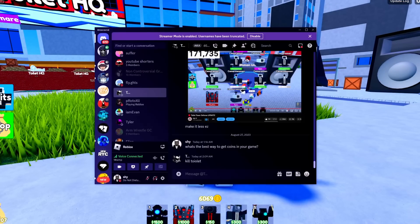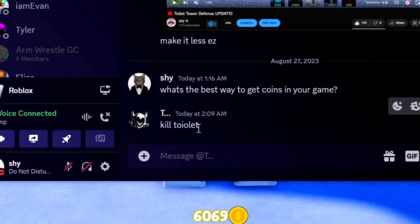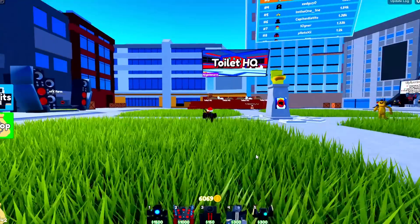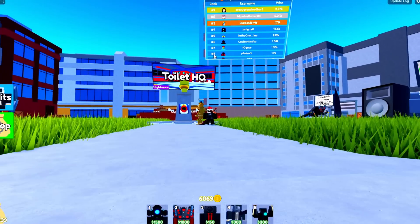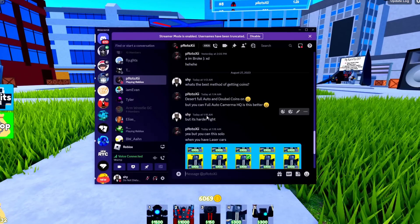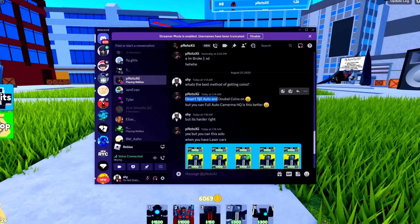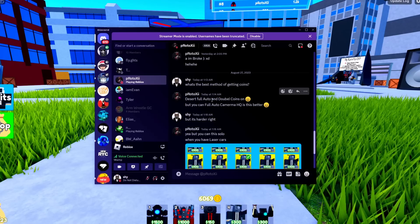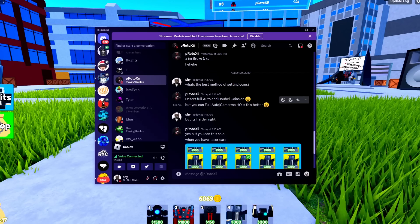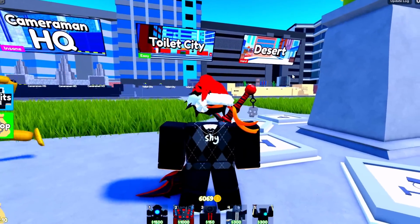I asked my friend Telanthric, who is the owner of the game, what the best way of getting coins is. He responded with 'kill toilet.' Then I asked a leaderboard player — he has top wins and is the eighth on the leaderboard — and he said the best method is Desert, full auto-skip, Double Coins on, and if you can do Camera HQ it's even better.